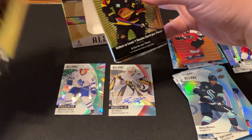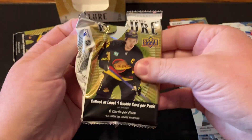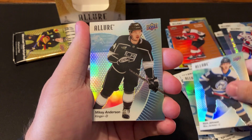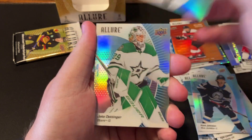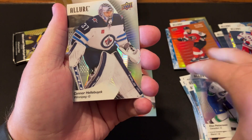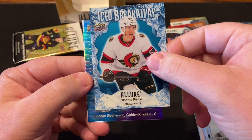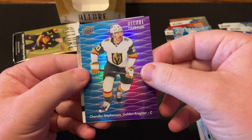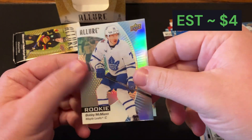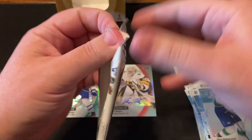Down to the last two packs. No Bedards yet. Got Kent Johnson, Mickey Anderson, Oettinger, Pedersen. Hellebuck on the Black Rainbow. Chained Pinto on the Iced Breakaway. We got a blue-purple of Chandler Stevenson. Bobby McCann — I think I already pulled him.